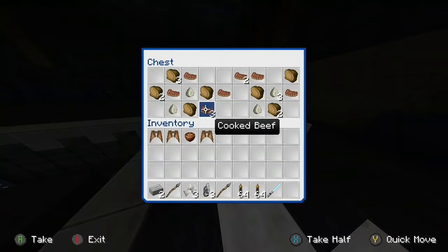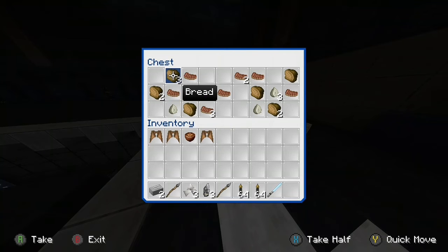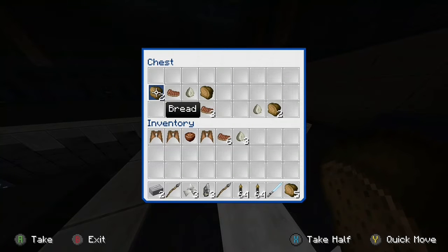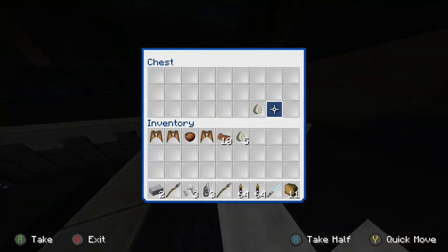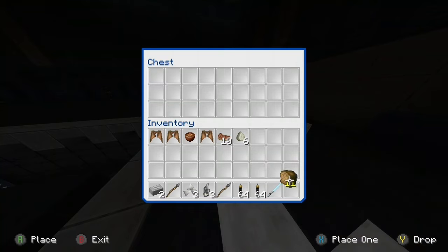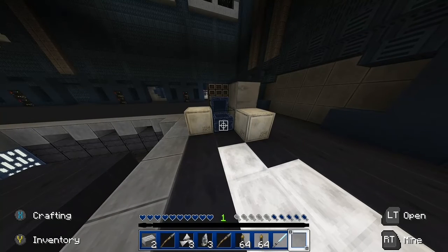The first chest I opened was full of good stuff — mostly food and eating resources, which I need because I'm obviously going to be taking a lot of hits against the ender dragon.